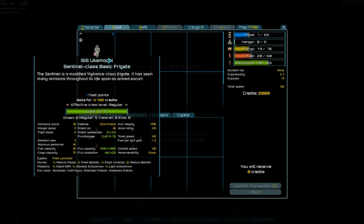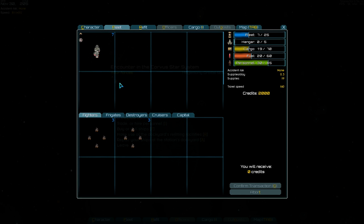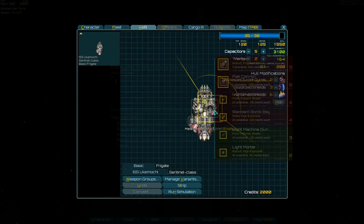A Sentinel is a Mortal Light Vigilance Class Brigade. It has seen many revisions throughout its lifespan as an armed escort. It's got a flare launcher, one medium missile slot, one small ballistic slot, one small universal, and two medium with a ballistic. One cyber, one arbalest, and one light autocannon. Okay, let's see if we can improve on that a bit.